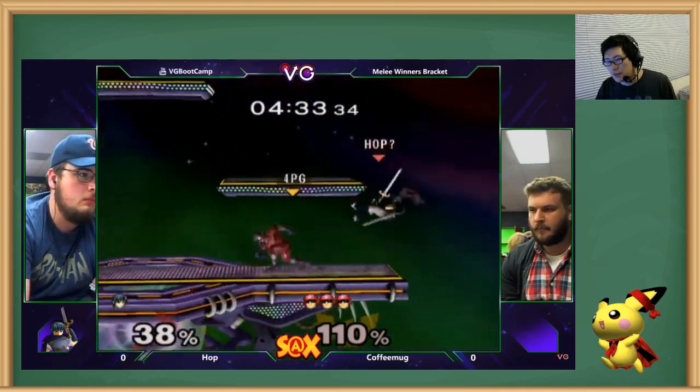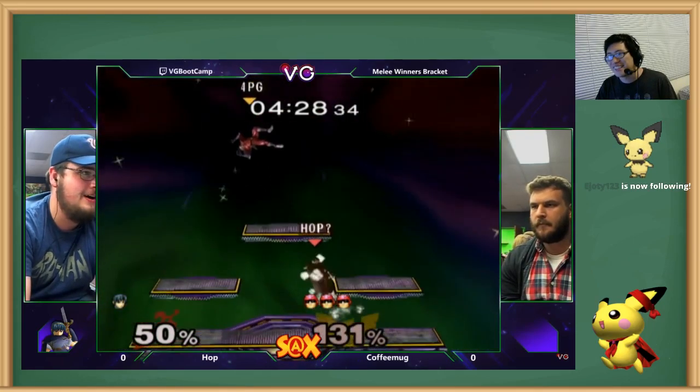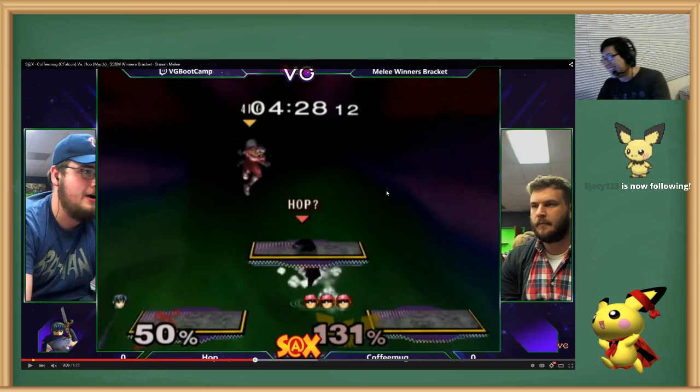All those down tilts could be grabs. At higher percent it obviously doesn't combo. I can tell that you knew you shouldn't be forward smashing.